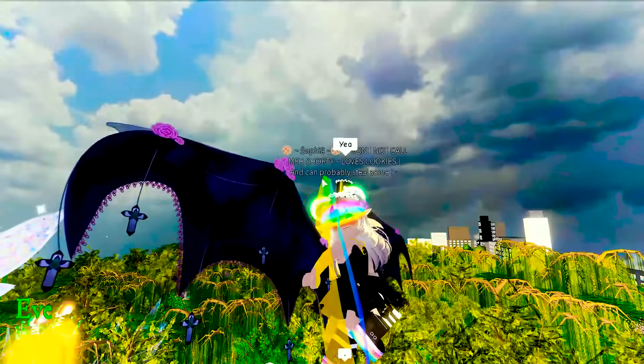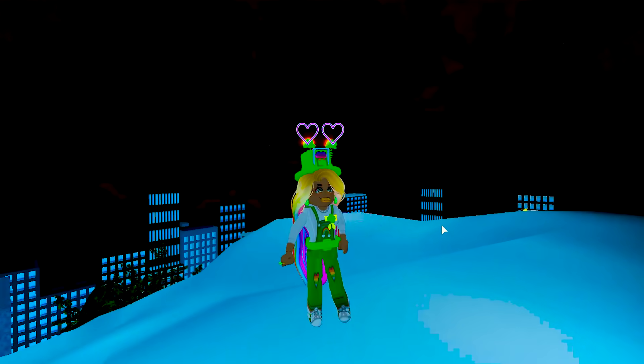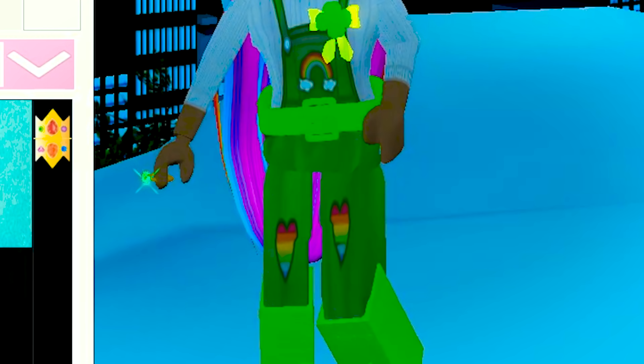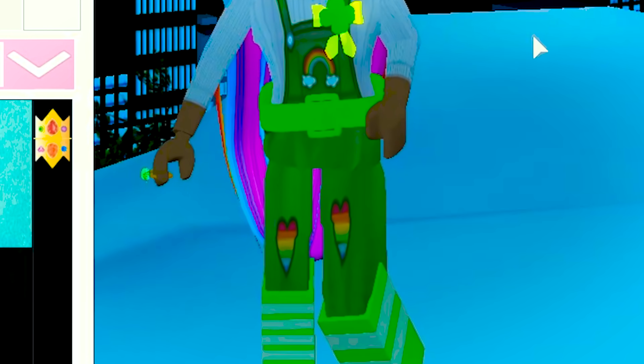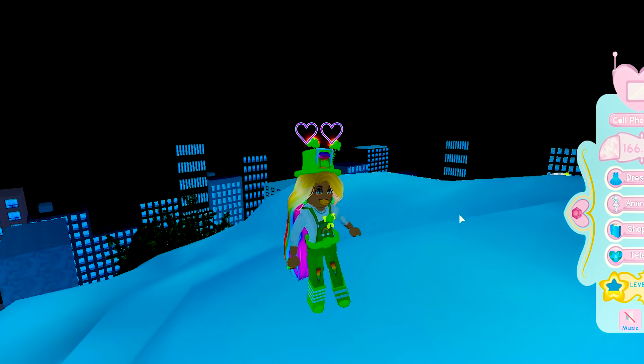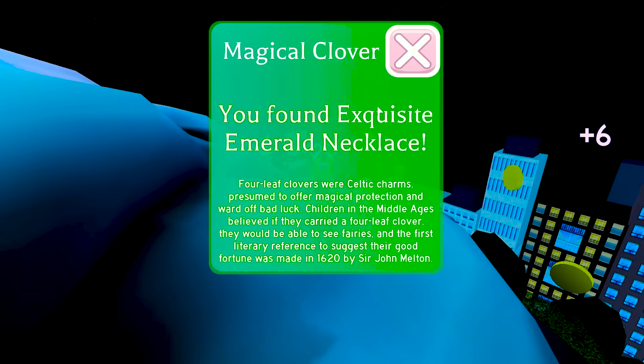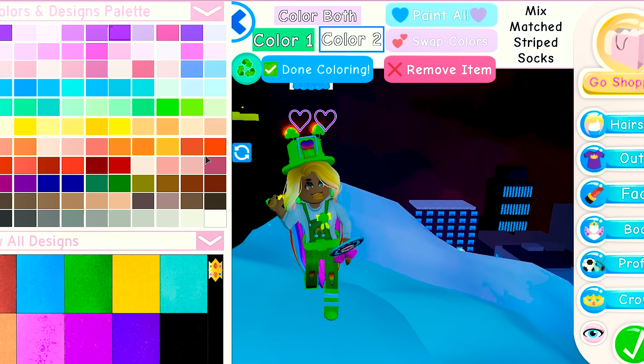I want that visor so bad! Oh, she's got little cookies next to her name! Mix-matched striped socks! Oh, I have to put these on right now! So you can have them a solid color or you can mix up the colors to make them stripey! I think this looks pretty cute! I love this! I'm loving my outfit — there's so much going on! Thank you, Rainbow!